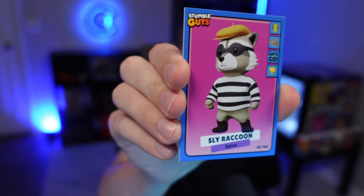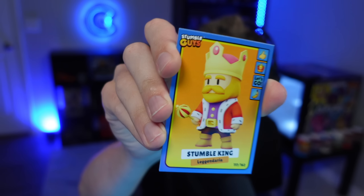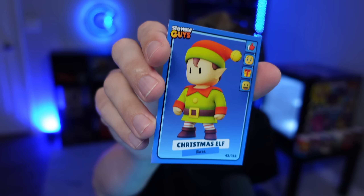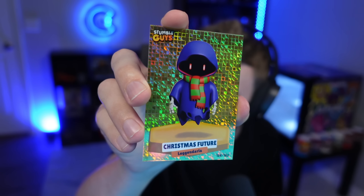All right, we got three more packs to open. Come on baby, I need a special — I need one special for this video. Setting the top card down — there we go. Sly Raccoon, all right. Podcast Mia — no thanks. Stumble King — it's a legendary at least. Christmas Elf — it's not really Christmas time so I don't really care about that. I'm gonna do a no-look, I'm not looking. Ready? Three, two, one — ah, I really want a special. I keep getting legendaries. Christmas Future — okay, another Christmas skin.